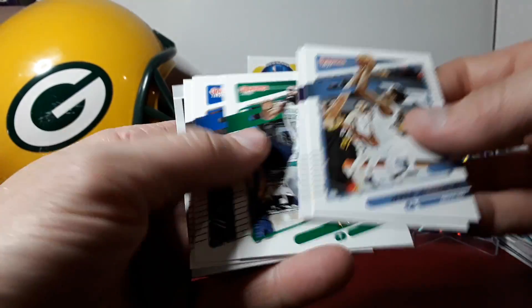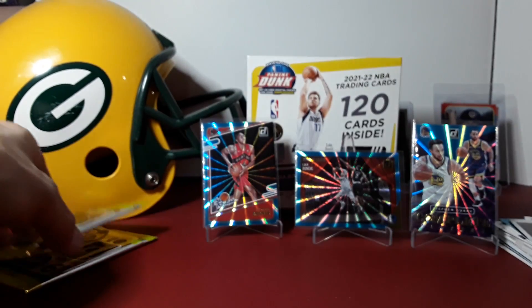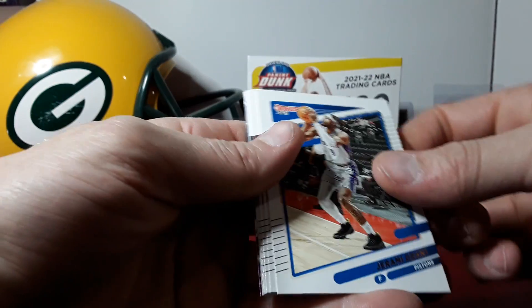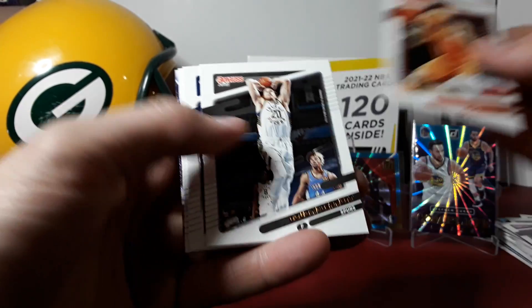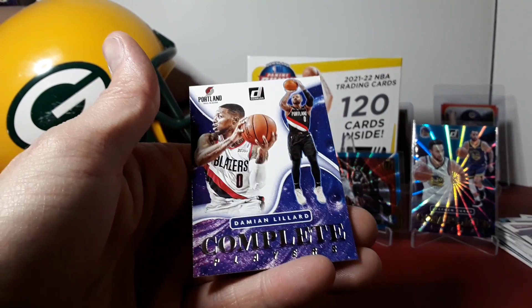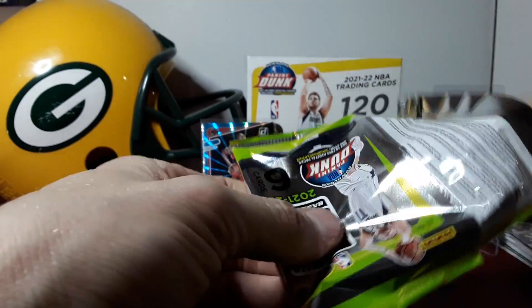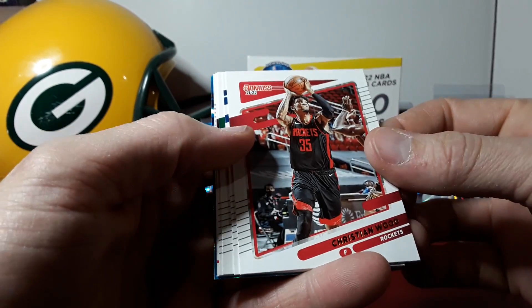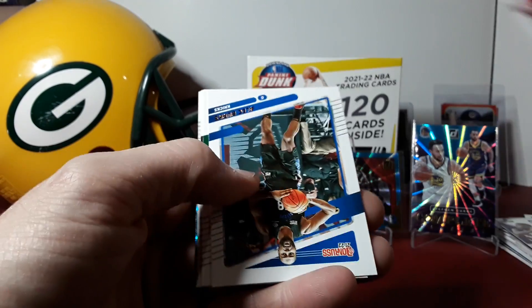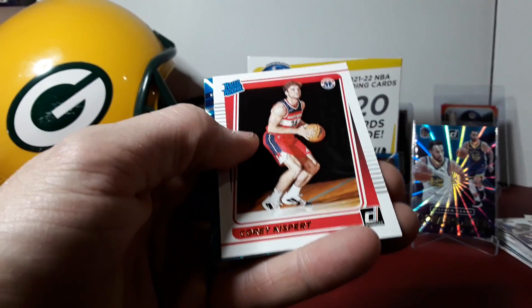Tyrese Halliburton, Jaylen Brown, franchise features Sabonis. Alright guys, two packs left — if you made it this far, you're awesome. Jeremy Grant, Brown, Tim Booker, and complete players Damian Lillard. Last pack — appreciate y'all watching. We have a laser to finish it — I think it may be a rookie. Christian Wood. Corey Kispert.